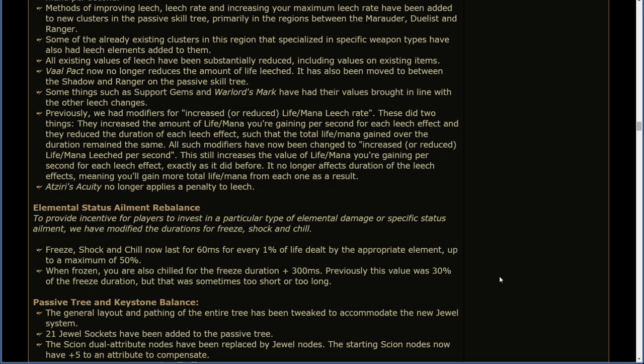Atziri's Acuity no longer applies a penalty to leech. To provide incentives for players to invest in a particular type of elemental damage or specific status ailment, we have modified the durations for freeze, shock, and chill. Freeze, shock, and chill now last for 60 milliseconds for every 1% of life dealt by the appropriate ailment, up to a maximum of 50%. When frozen, you are also chilled for the freeze duration plus 300 milliseconds. Previously, this value was 30% of the freeze duration, but that was sometimes too short or too long.